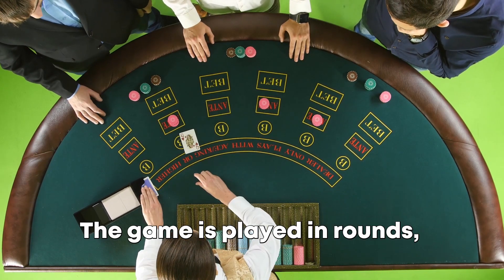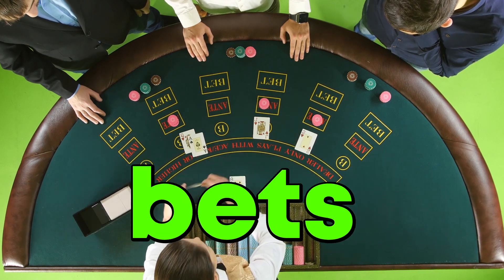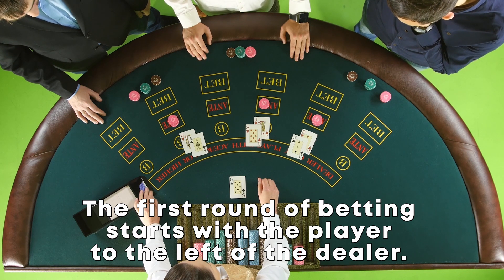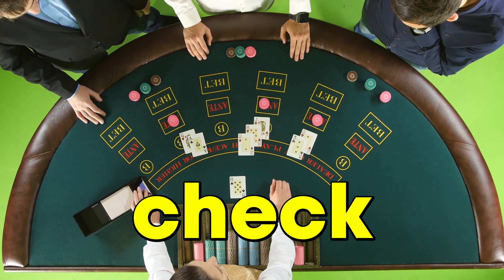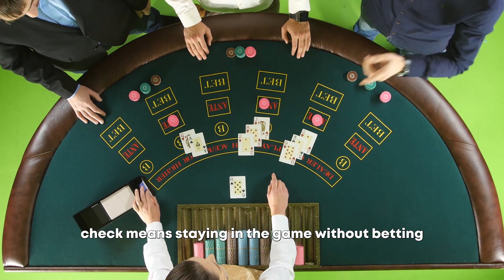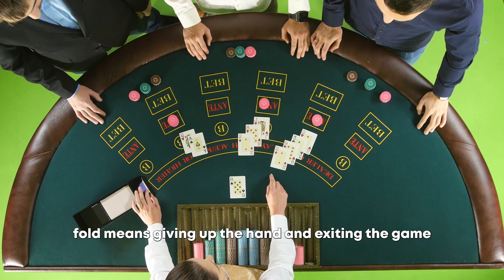The game is played in rounds with players taking turns to make bets or fold. The first round of betting starts with the player to the left of the dealer. This player can choose to bet, check, or fold. Betting means putting chips into the pot. Check means staying in the game without betting. And fold means giving up the hand and exiting the game.